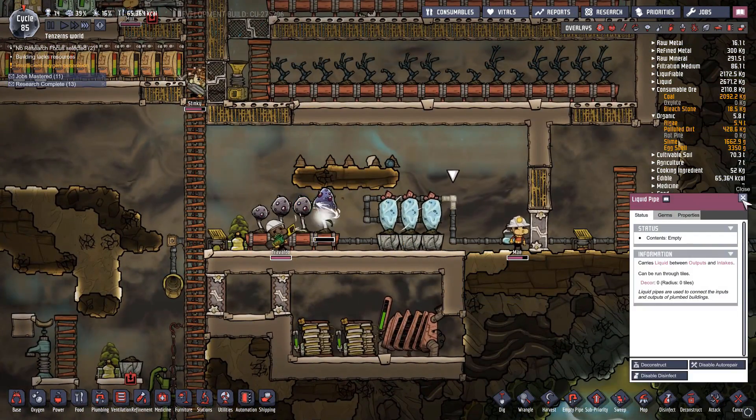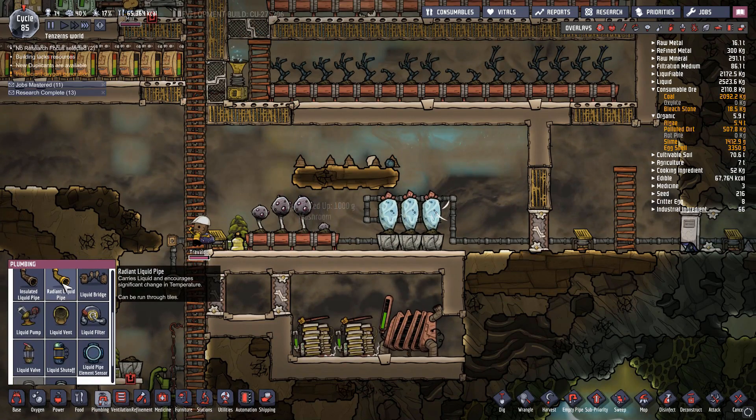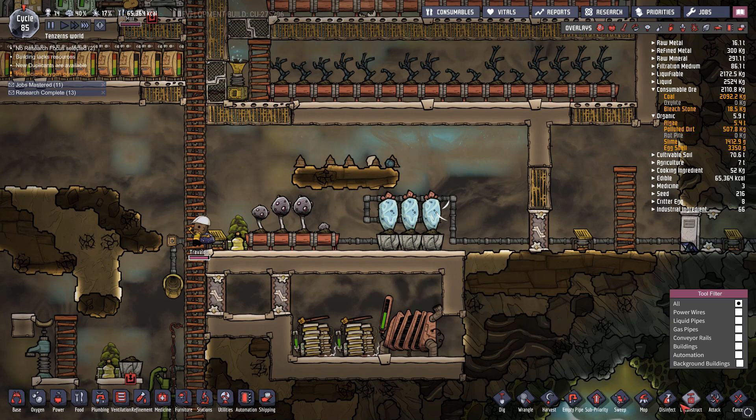This isn't the perforated plumbing either — which is right here, radiant liquid pipe. It carries the liquid and encourages significant change in temperature. And that's insulated. So what does this require? Iron. Okay, well maybe we'll just — let's deconstruct that and redo the liquid pipes.